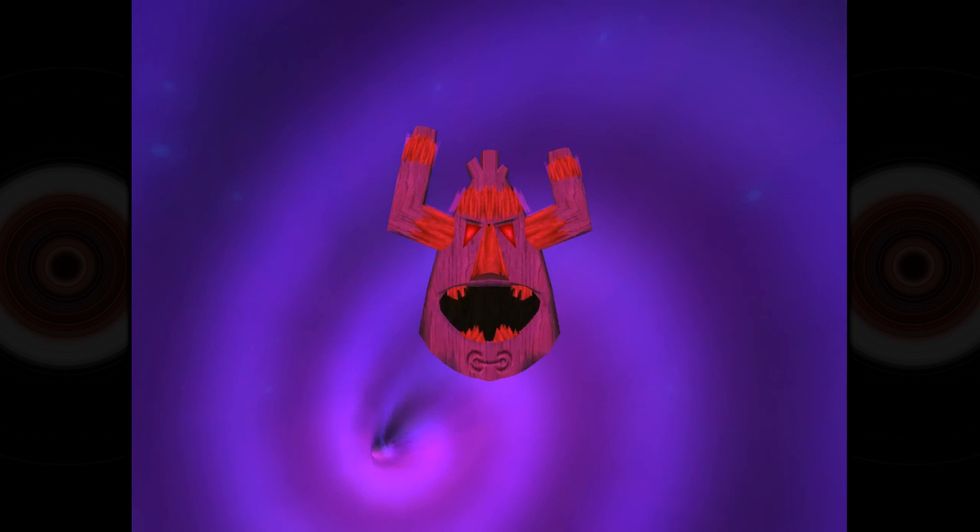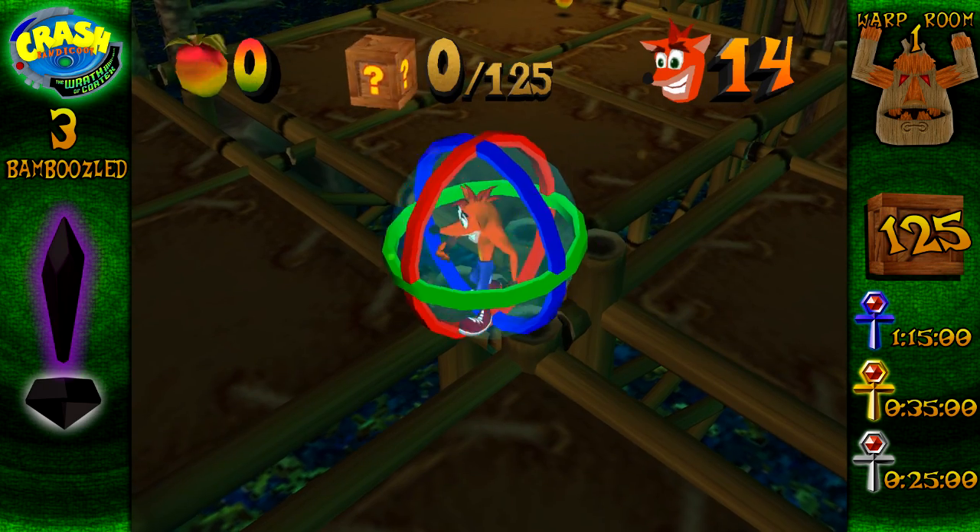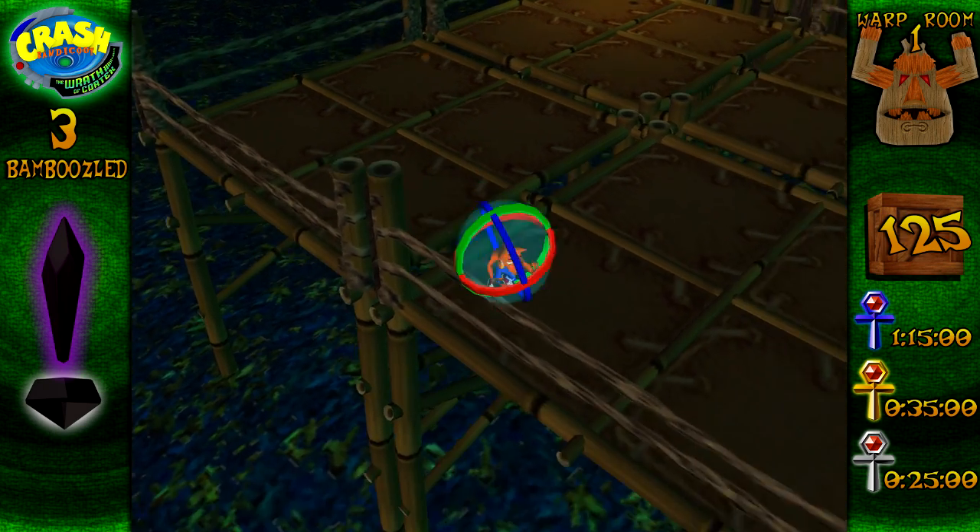The in-game character taunts: 'You want a piece of me, Bandicoot? Wuss!' Calls a fuss and then runs away — just like every bad Spike player I've ever played with.